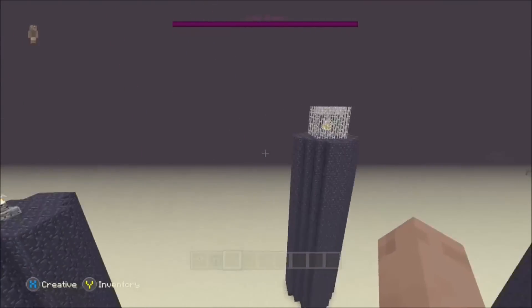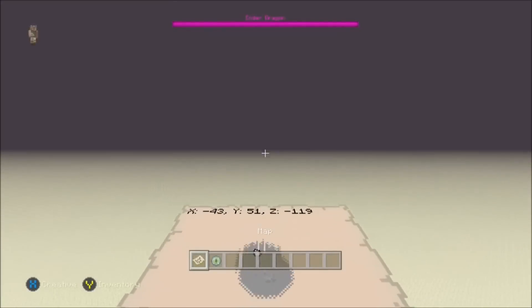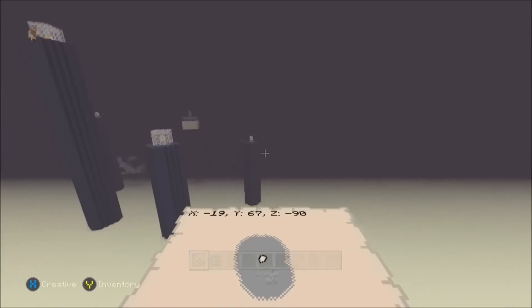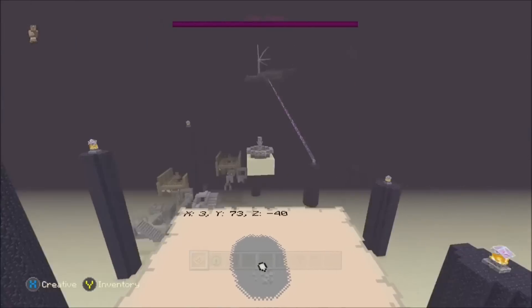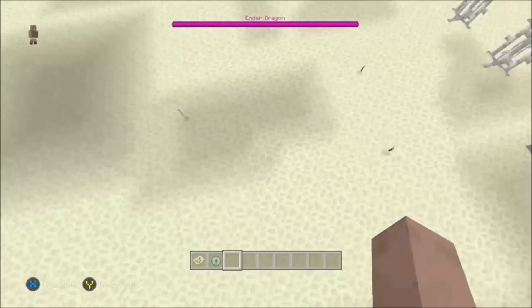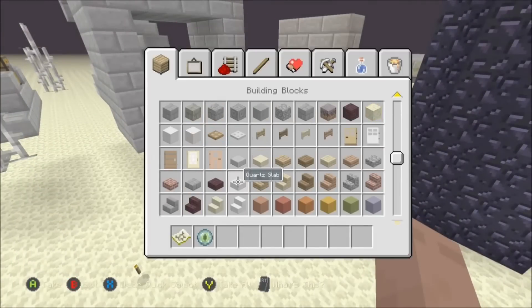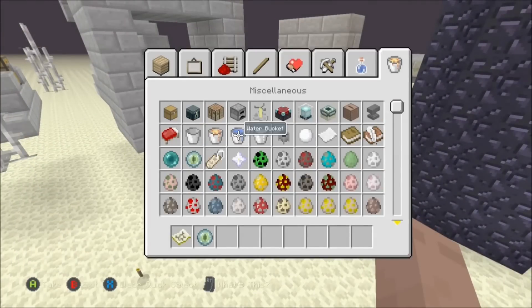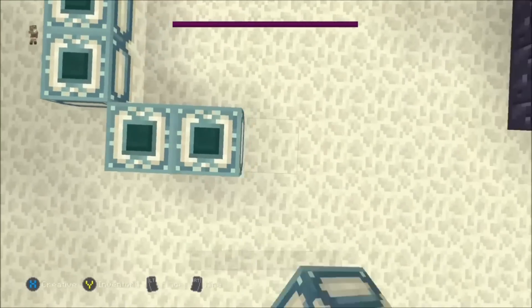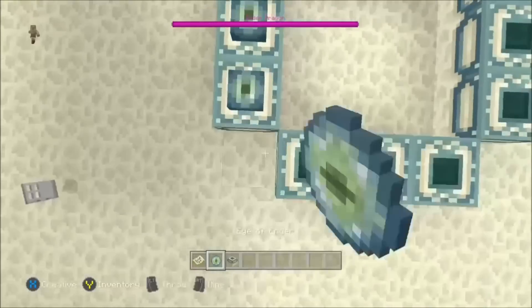I'm going to take a look and it doesn't seem like there's an ender portal or stronghold anywhere near, so I'm just going to go back and create my own. That ender dragon shouldn't attack you while you're creating the portal unless you are attacking him. I'm just going to get the ender portal fixed right now.